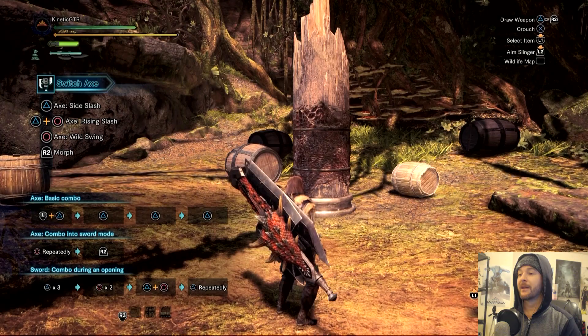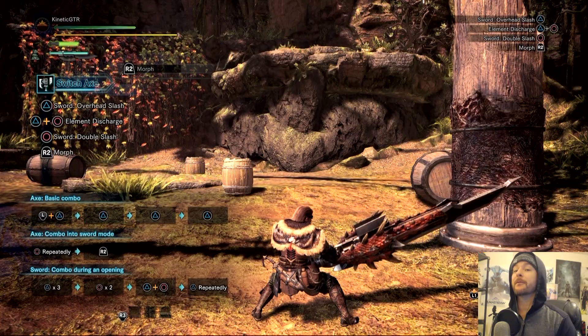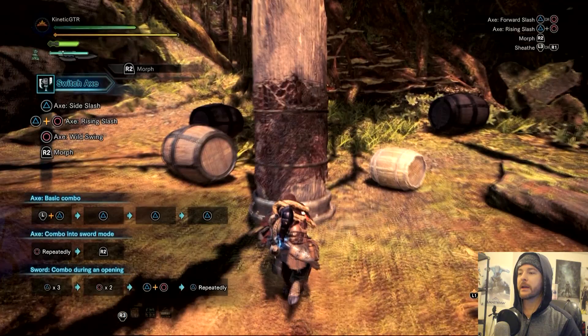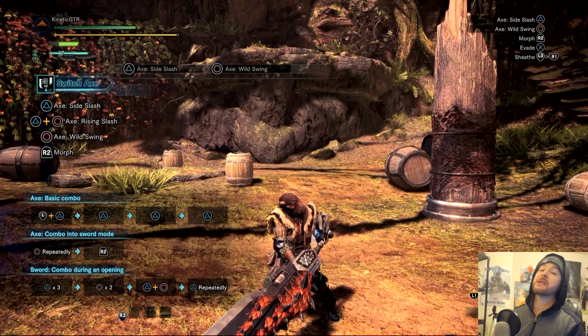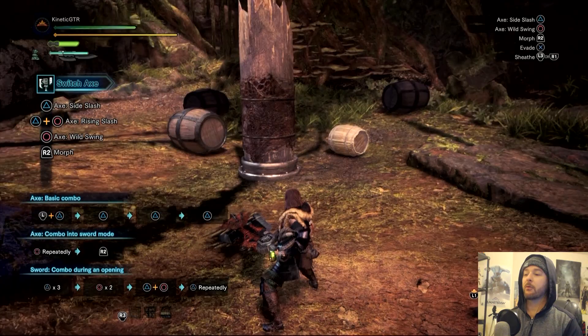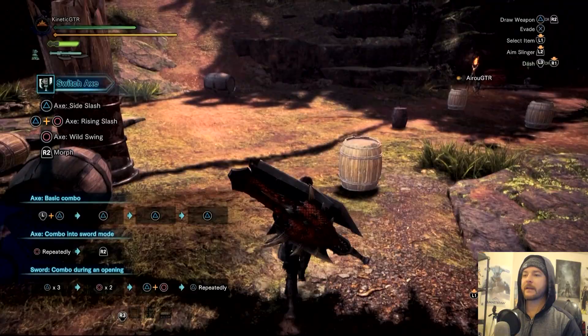So let's talk about it. The switch axe comes in two forms: its axe form and its sword form. To switch between the two you simply hit R2, and it switches back and forth. You'll mainly be using the axe form most of the time, because while you're hitting with the axe form you're actually building up energy stored for the sword form. That's represented in the top left by that blue bar — it's currently full, but we'll see how it gets drained while we're in the sword form pretty soon.